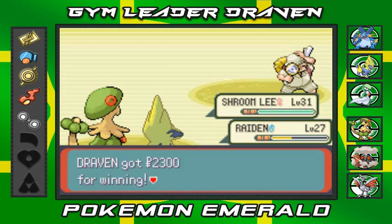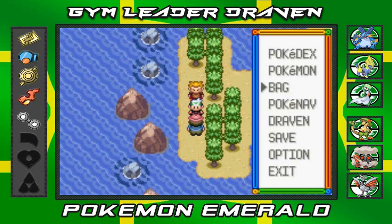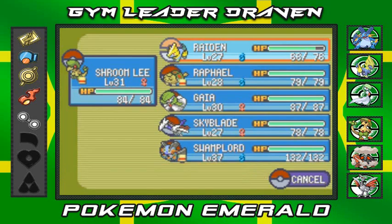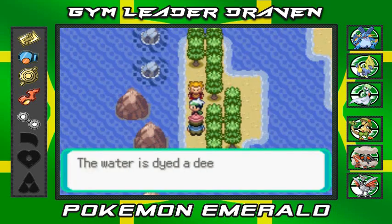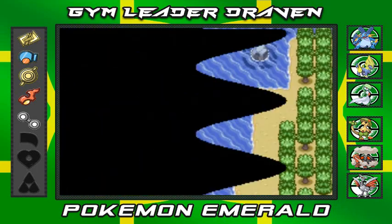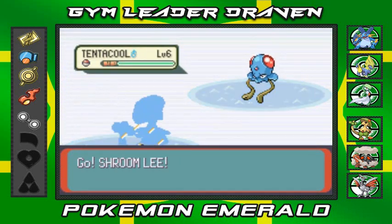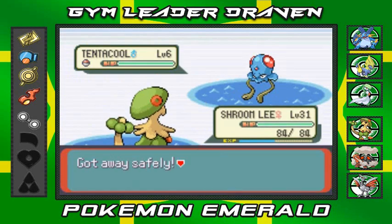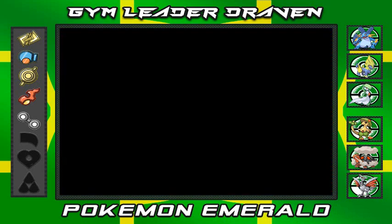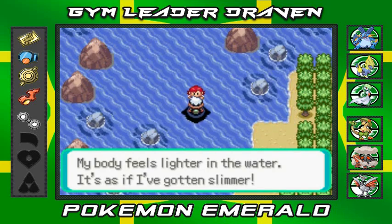Defeated everybody and their mamas. One of the trainers wants to give me his phone number for rematches. I'm healing Raiden because he's not great defensively. Surfing on — and a wild Pokemon attacked us. The Repel wore off. Going back to reapply the Repel and moving on.